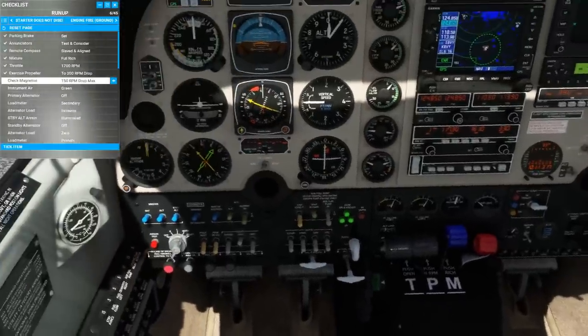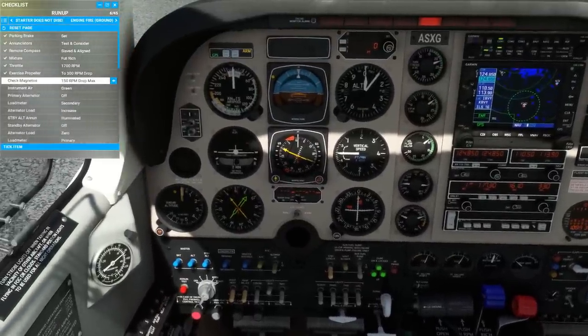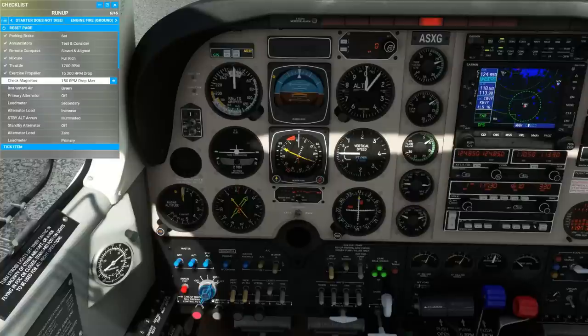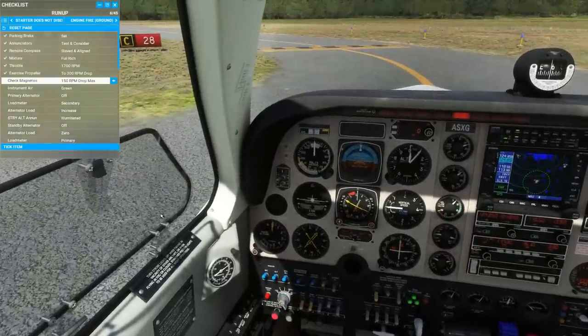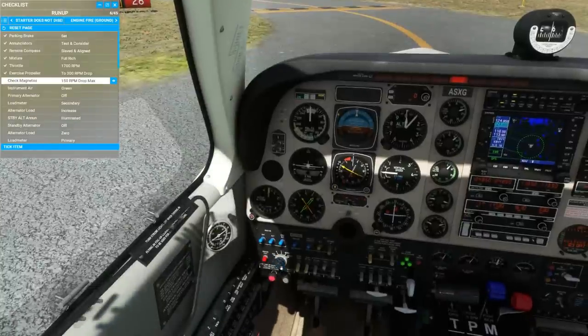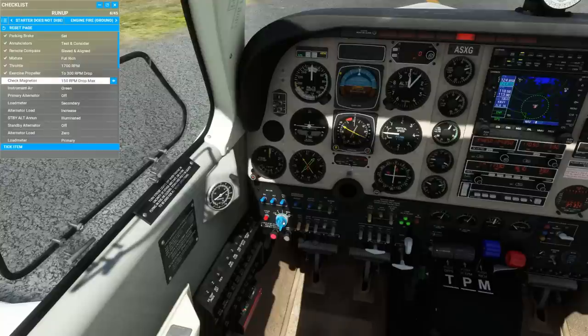Next we'll do a magneto check. There are five failures that pertain to just the magneto systems in this aircraft, including switch grounding failure, which gives purpose to a hot mag check on shutdown. We're looking for no more than a 150 RPM drop and 50 RPM between the two. I'll demonstrate a backfire by making a typical rookie mistake in cycling the switch momentarily to the off position. Many other scenarios can also result in engine backfiring.